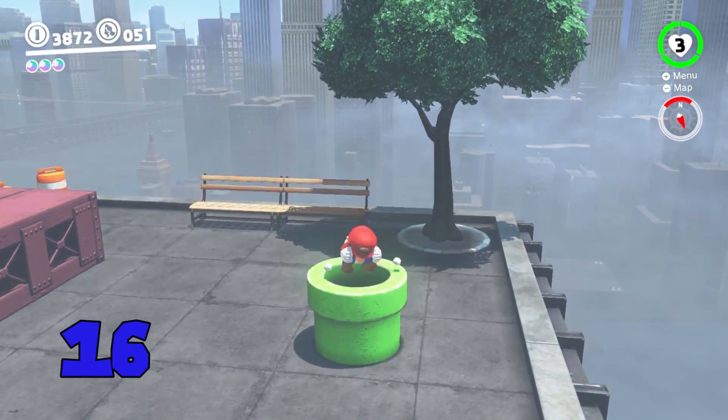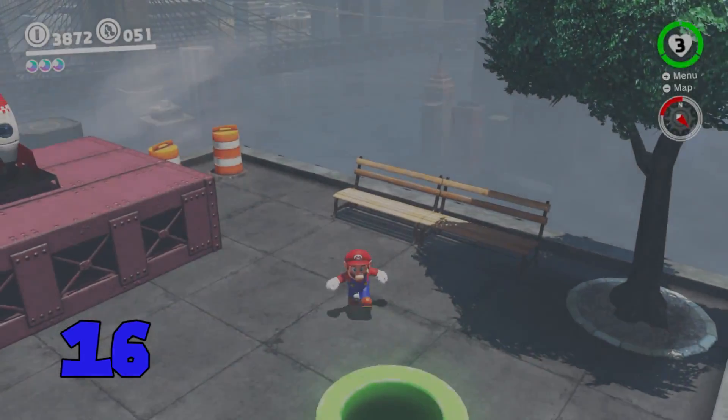Mario can ground pound into tubes to enter them faster. It even plays a sped-up tube entrance jingle when you do this.